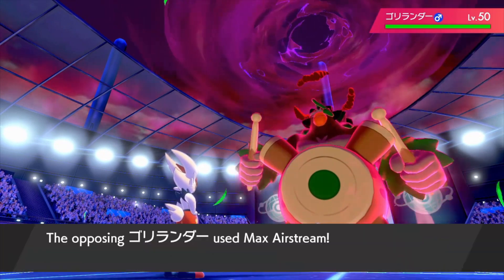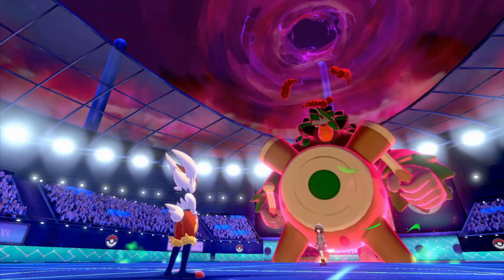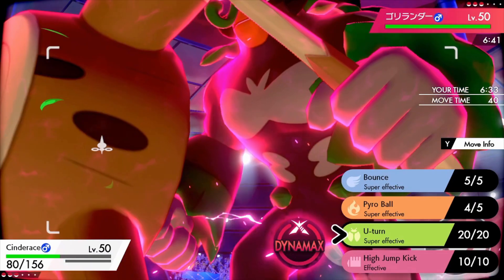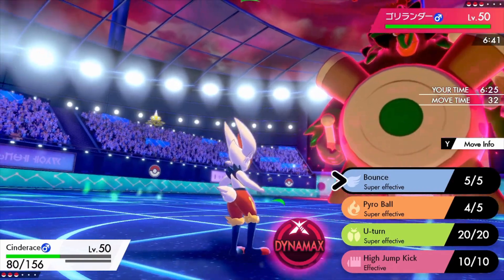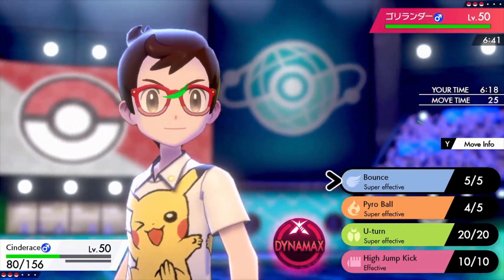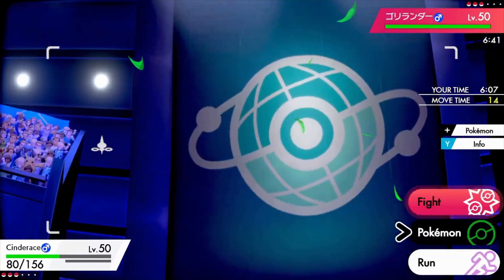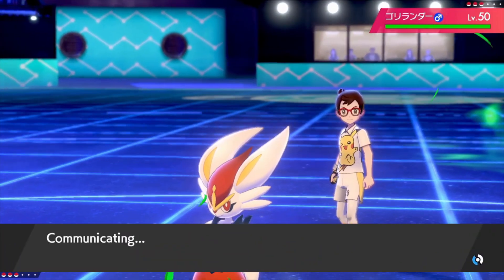Pyro Ball missed! Max Airstream — wow, that's so weak. Can't even take down Cinderace. I kinda feel sorry that my Cinderace does not have Sucker Punch here. It's probably not gonna be faster than Rillaboom anymore. I did Bounce here just in case Cinderace is faster — he can bounce up into the sky and waste Rillaboom's Dynamax turns.